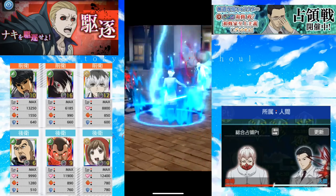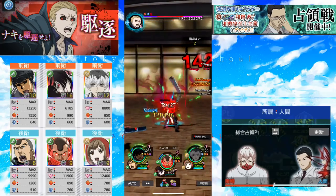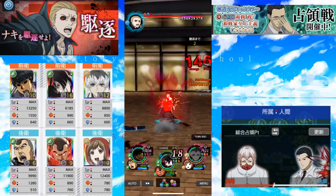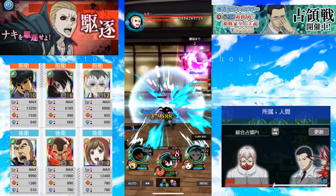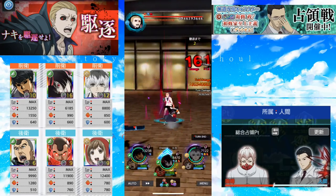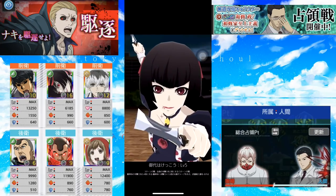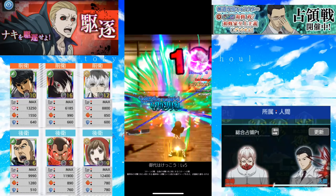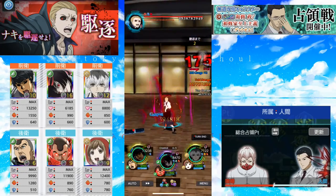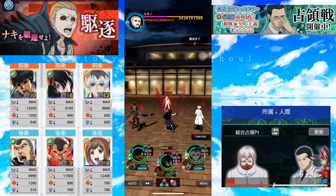Ammo might not be the most overpowered green unit, but he's definitely the most crazy one. I just realized he can do that many skills in one turn.